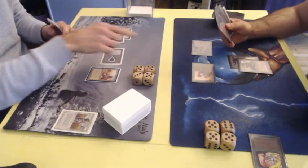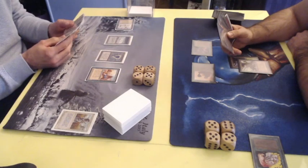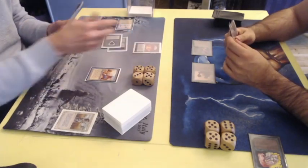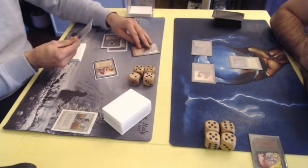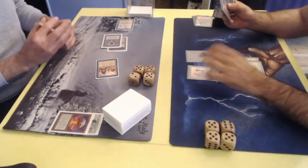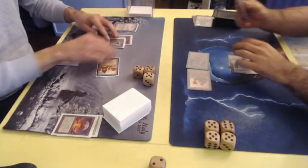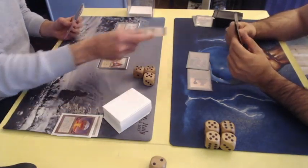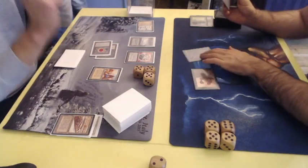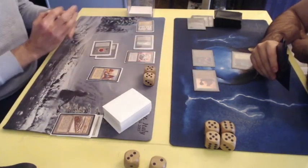Swords to Plowshares on the Llanowar Elves means he cannot get to that third land, and he's top-decking a Mishra's Factory. Attacking for two — going to 18. End of turn, paying the mana for the Asp and drawing an extra card from the Library of Alexandria. That's just deadly when you're playing against a control deck with an active Library. There's the Chaos Orb — he's going to flip on the Mishra's Factory. If your opponent is light on lands, just keep killing all his mana sources. He top-decks another Basic Forest — at least that's something. And there's a Strip Mine, so he's back to one land.